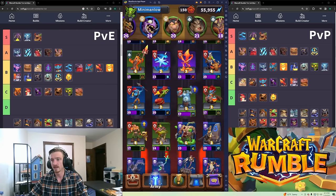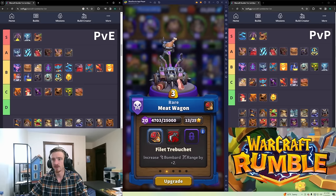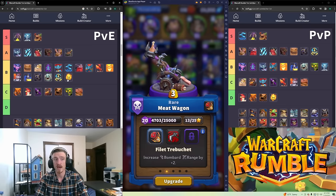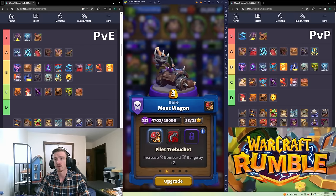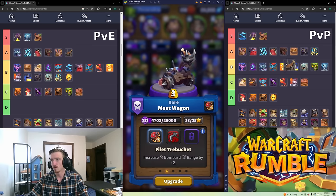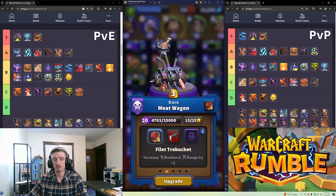Meat Wagon is A tier in PvE. It has a talent that gives it plus-two range, which makes it outrange everything in the game — it can damage towers, Onyxia, and bosses from outside their aggro range. That's a very key ability. In PvP it's C tier — Bombard mechanics are bad unless doing something very specific like damaging towers or bosses outside their range.